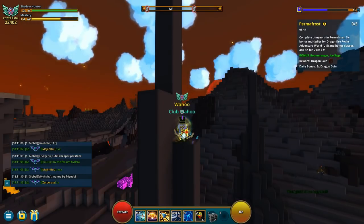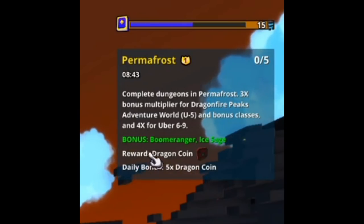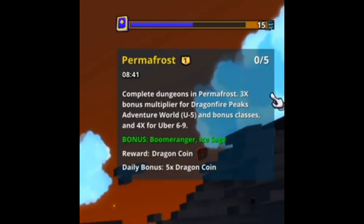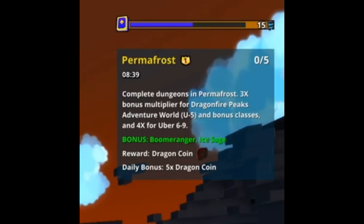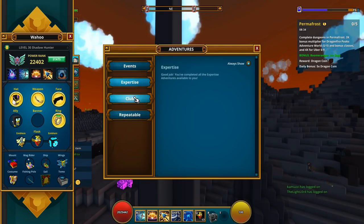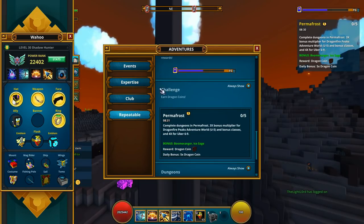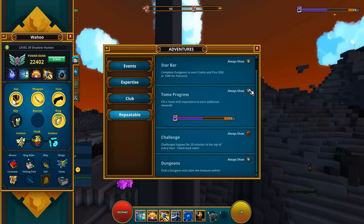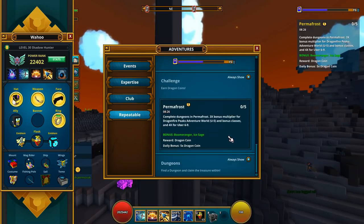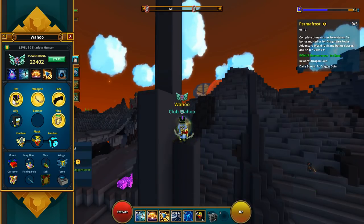Step 6 is to do the challenges that are shown up there in the corner. If you don't see these challenges, you do have to be mastery level 20 before you see them. If you are on PC, you can press I — I don't know what it is on consoles — but you can press I and find the challenges there, and also the event if it doesn't show up for you. You have to do 3 times 4 to complete this one. So let's head on to step 7.